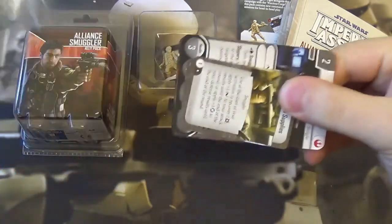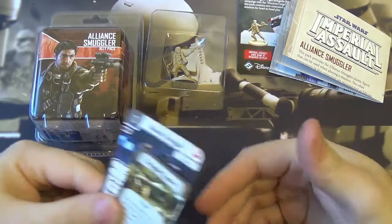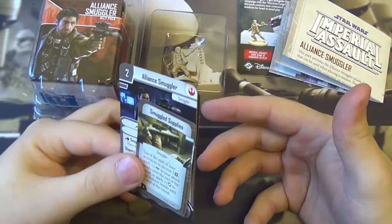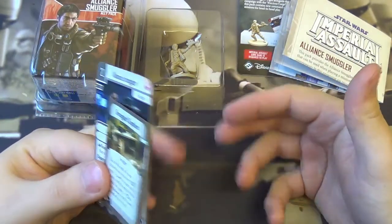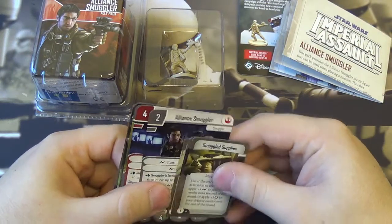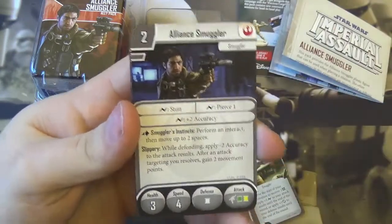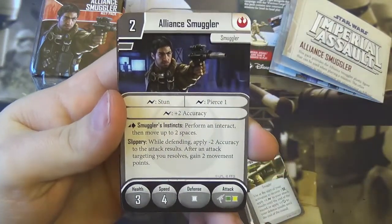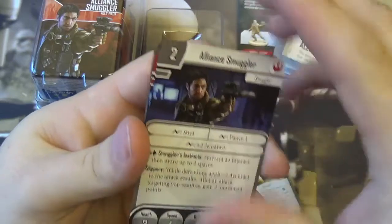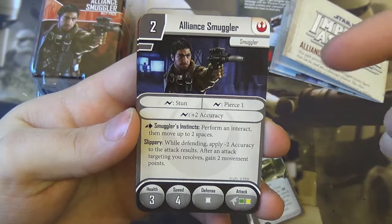I have played through the campaign with this. I've seen a couple of skirmish games, but I've not actually played skirmish, nor do I see it actively being played. So my opinion is going to be formed mostly on the campaign, not the skirmish. Here we have the Alliance Smuggler — the whole reason you bought the pack, presumably. He's a smuggler ally for the rebels.